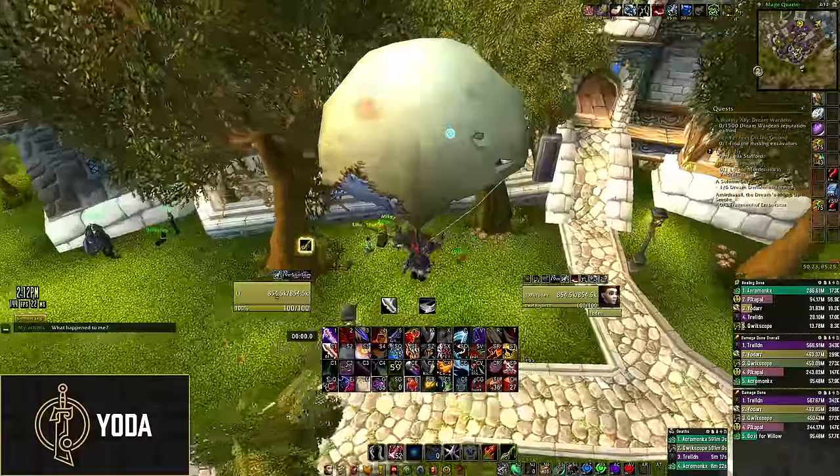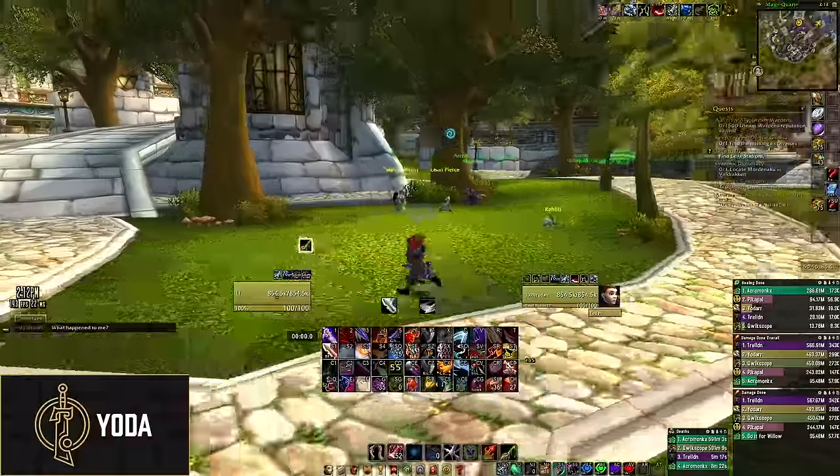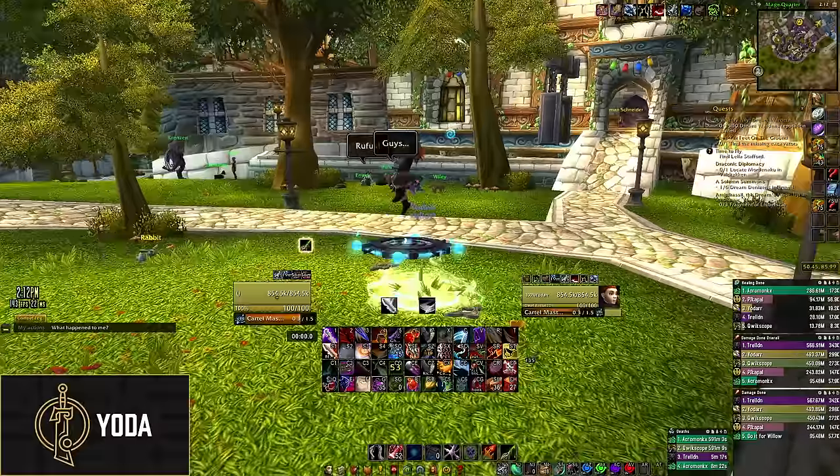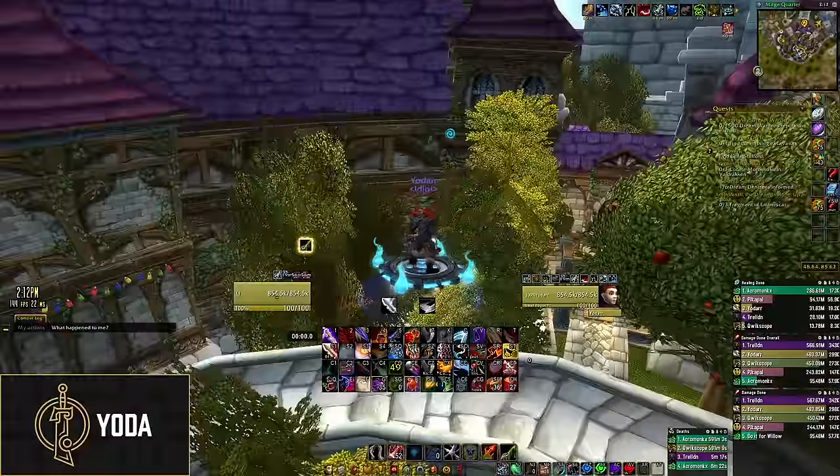I'll demo the parachute here. You can use it like this, then cancel it to drop instantly. In Razan, basically you fall naturally and then use it right before you land. And if you popped it too early, you just cancel it.